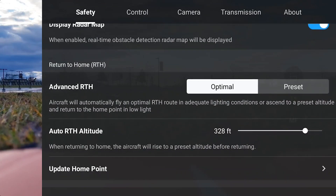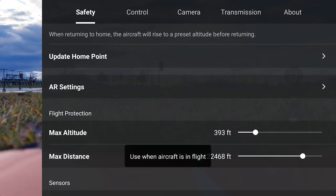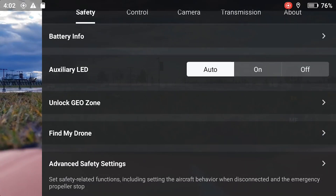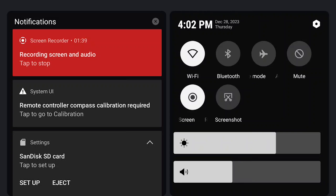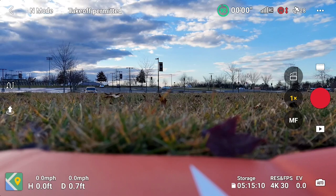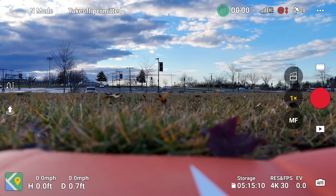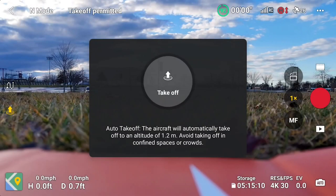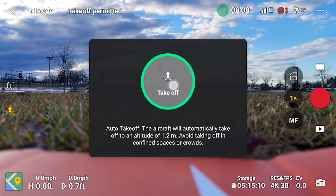Return home mode, auto return is on. Everything seems good. Now we're going to start the camera and try to do some photo stuff. Normal mode. Take off.